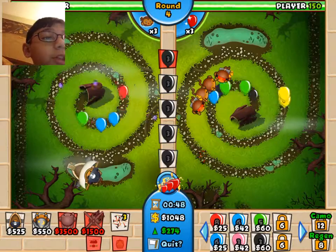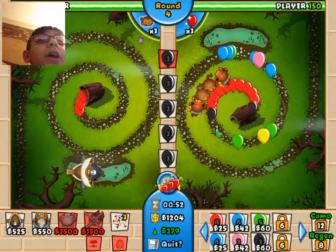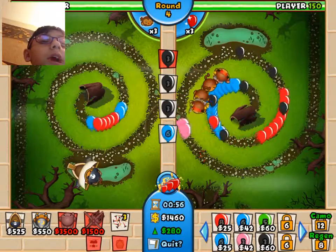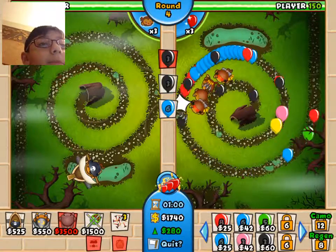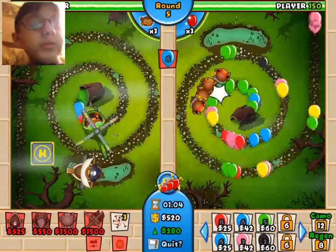So now I'm sending black balloons. He's using all dart monkeys against my black balloons. I don't know why he was going dart monkey. He could have gone the ninja if he did when he started. All I have was one bucket mirror, and I'm sending black balloons at him.